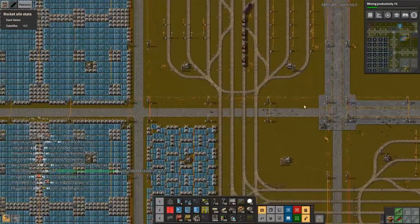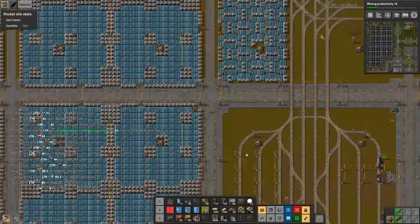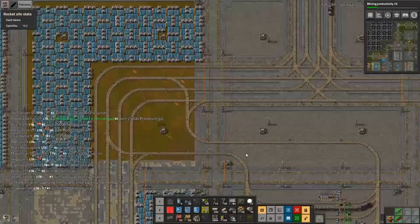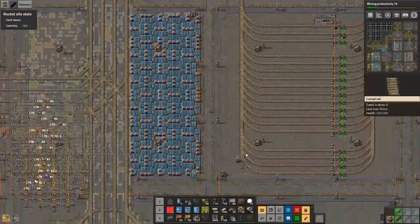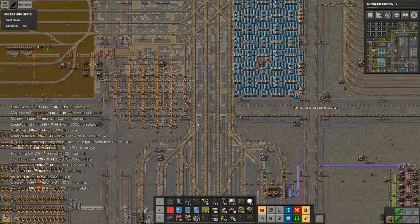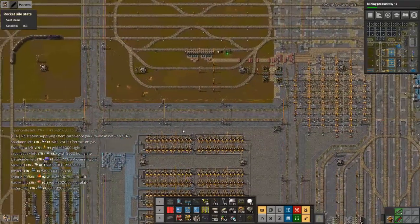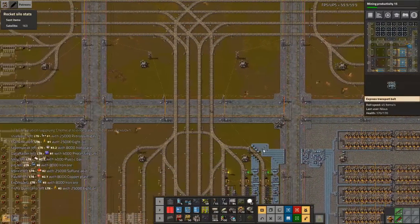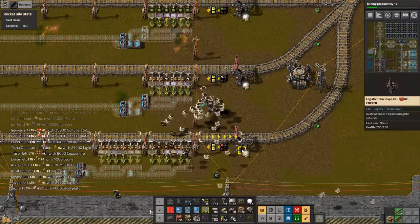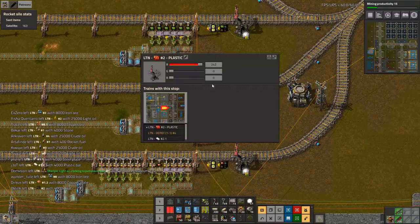Oh, that was so close. I don't even know who that was trying to kill me. These two are certainly not needed anymore. Try again — a bit further — and the only thing I really must do is build the stations here. This one will be four, this one will be four.